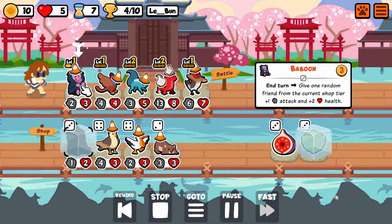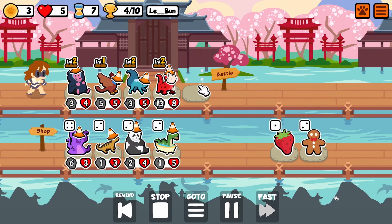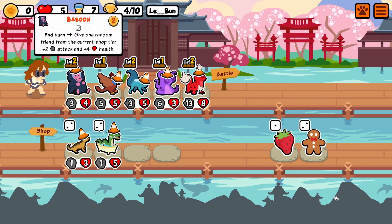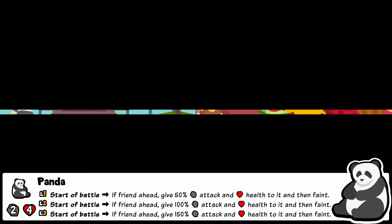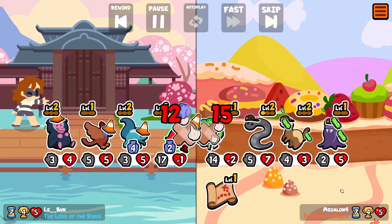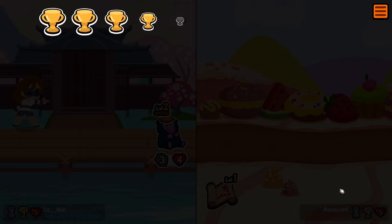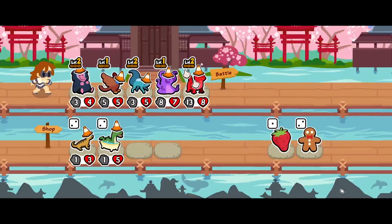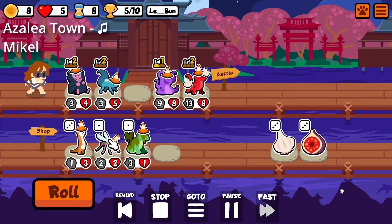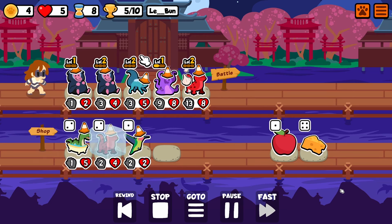We're on to turn seven now, and that means we can start searching for Abomination — and there it is. I love the look of this pet, it's hilarious. Since it's taking a Panda this turn, it's actually just kind of faint at the start of turn. It's very amusing seeing what types of things it'll pick up. This is not the way you should do Abomination — I guess I should make that clear. It's a really bad idea to take Abomination and just fill your shop, because there are so many better pets you can take. But this actually works out pretty well.